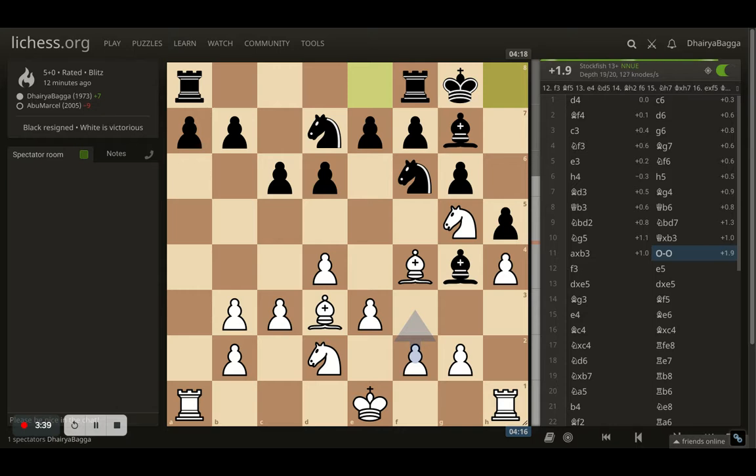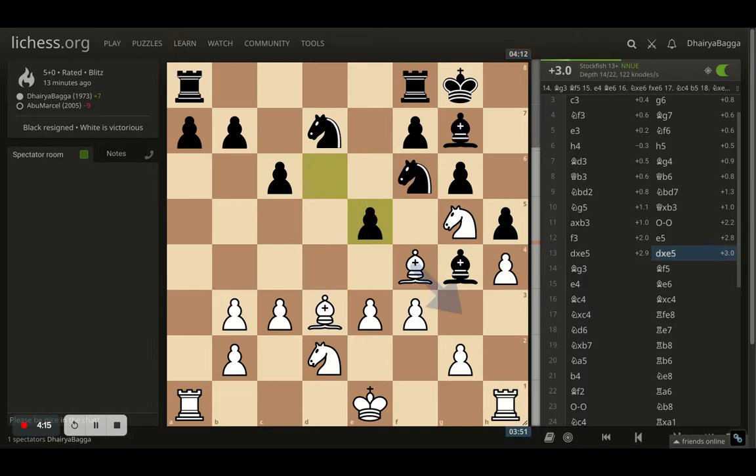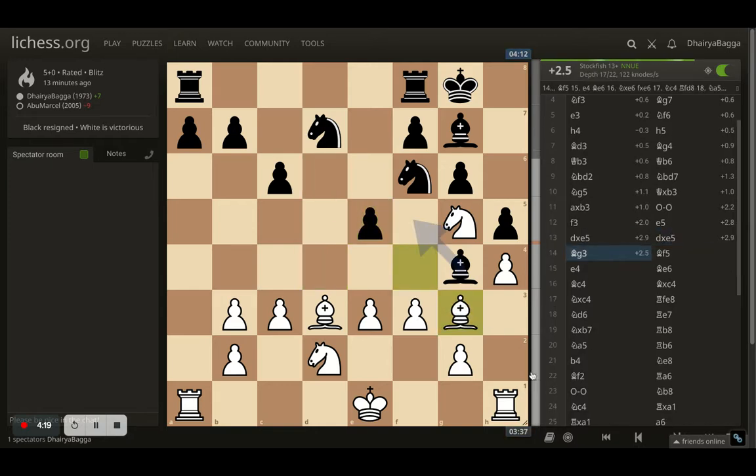Opponent castles king's side, and as soon as they castle the advantage goes way more to white — it's now 2.2 in the engine evaluation. I try to kick the bishop backwards by playing f3. There's no dark square weakness now because the bishop is in a bad place, not doing anything, just standing in front of a beautiful pawn chain — the bishop would be inactive for most of the game. I enjoyed that situation.